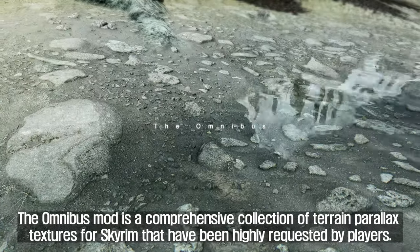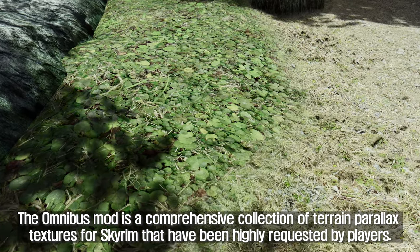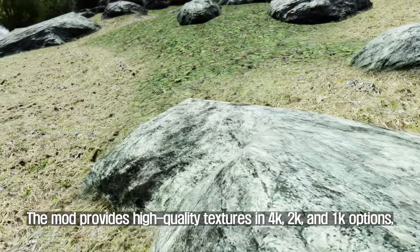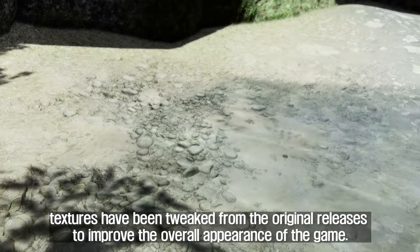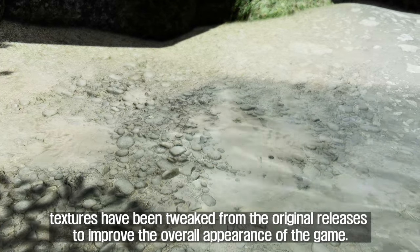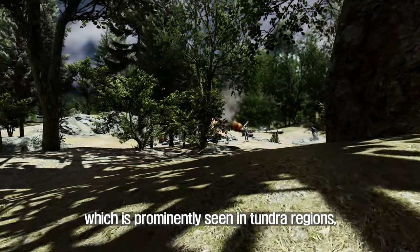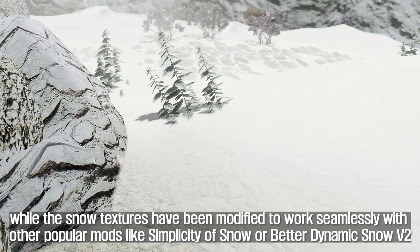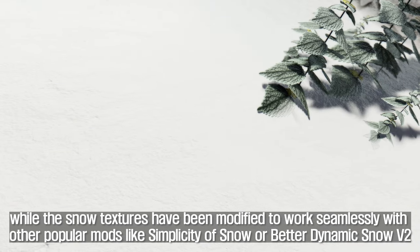The second mod to introduce is the Omnibus. The Omnibus mod is a comprehensive collection of terrain parallax textures for Skyrim that have been highly requested by players. The mod provides high-quality textures in 4K, 2K, and 1K options, covering all the terrain in the base vanilla game. The textures have been tweaked from the original releases to improve the overall appearance. For instance, the Fieldgrass texture, prominently seen in Tundra regions, is now closer to Vanilla color.